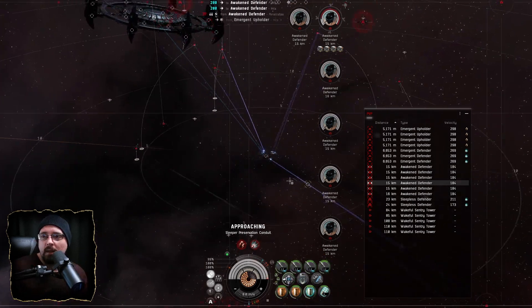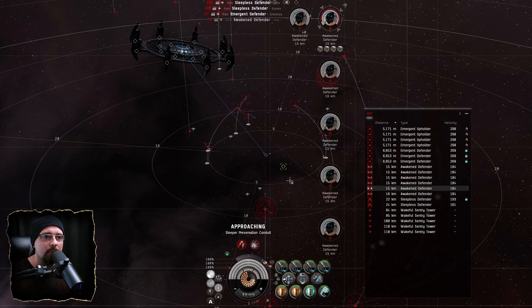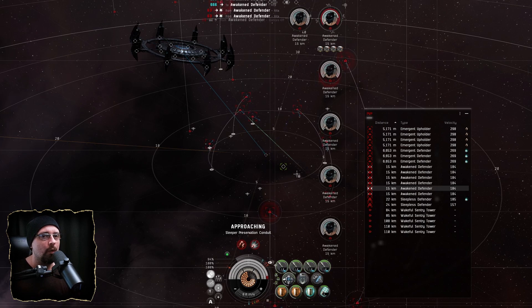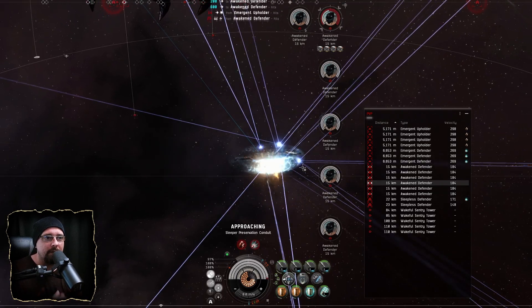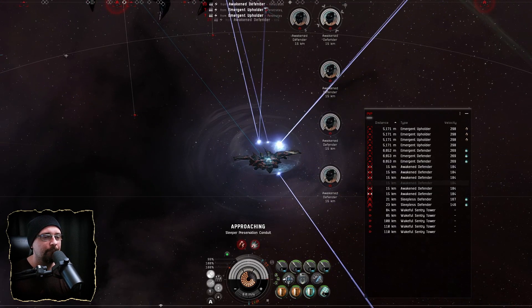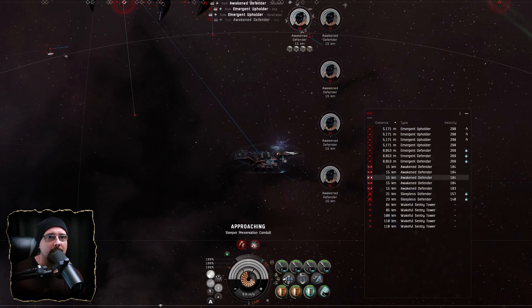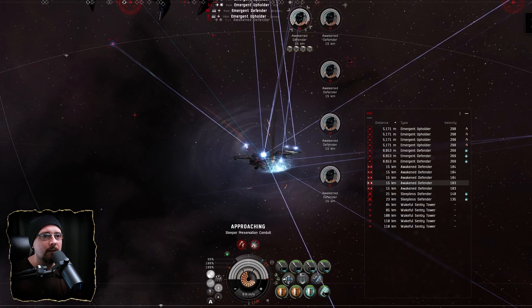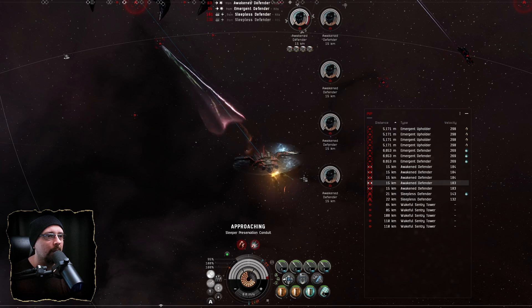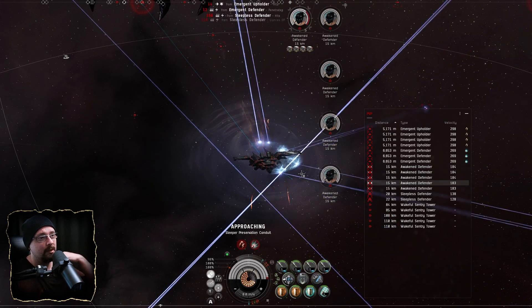What's up guys, welcome back for another episode of Solo Omega — this is episode 27. I've been messing around in wormholes for the most part lately, and I found running these C4 rat sites to be pretty lucrative. I can usually get them done in about 20 minutes, and they've been averaging around 90 to 93 million in blue loot.